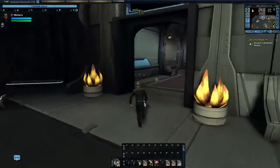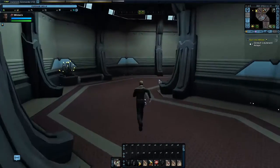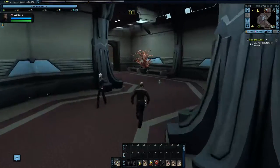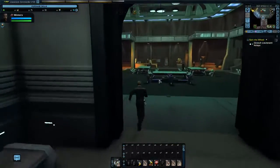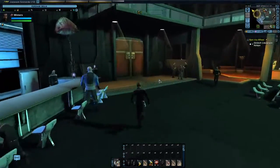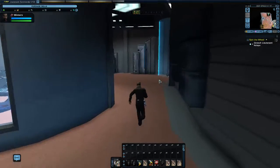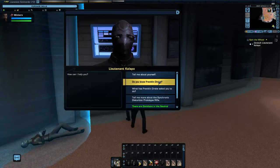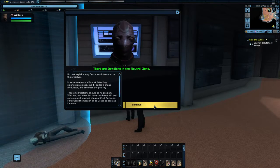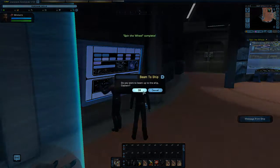Let's head for Club 47 — Club K7, Club 47, you hear me? We're going all the way through here, veering off to the left and going up this turbo lift. And this is the guy we're looking for — talk to him, select the green option. Leave the system — Spin the Wheel is complete.